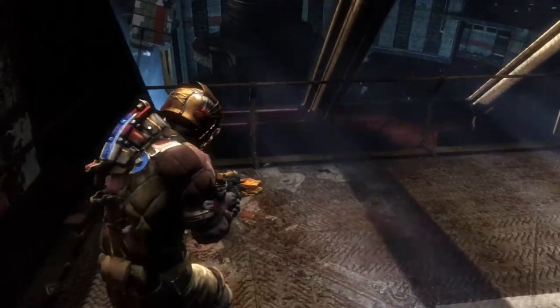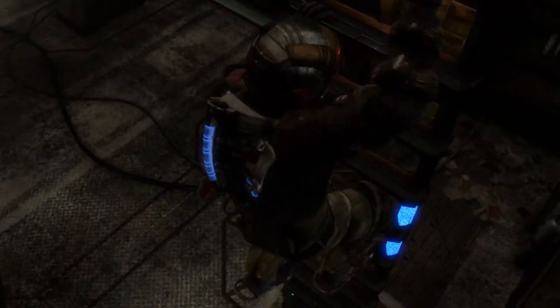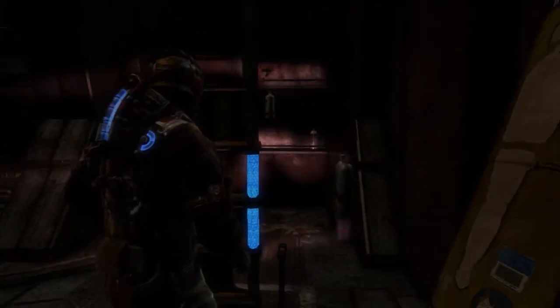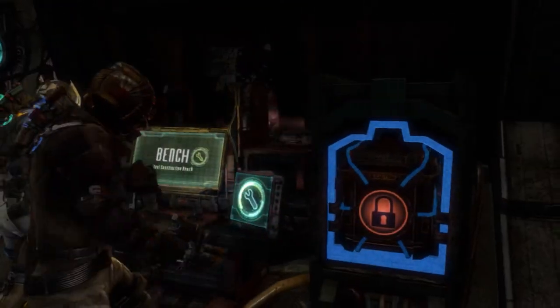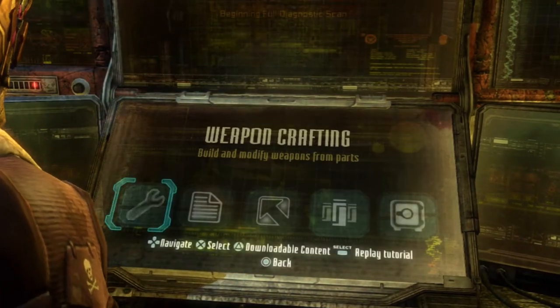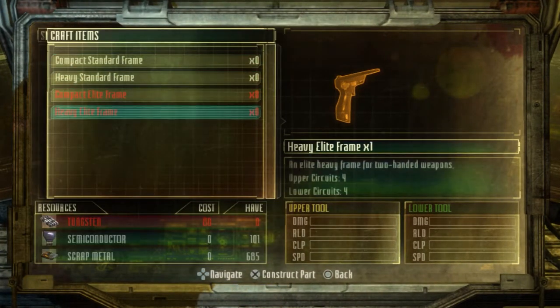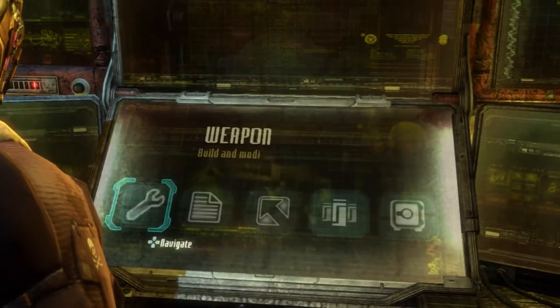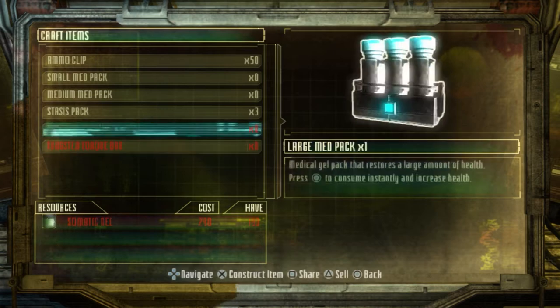There's nothing up on this other ladder. What a jip. I was expecting maybe at least, like, a thing of ammo or something. Nothing surprising. All right, to the bench I go. Is there anything else here? I don't think I can upgrade anything right now. I just made some more health items — that's kind of what I just did right now.